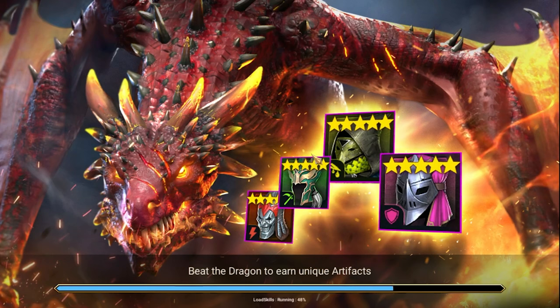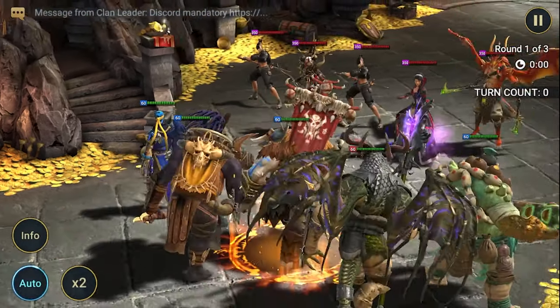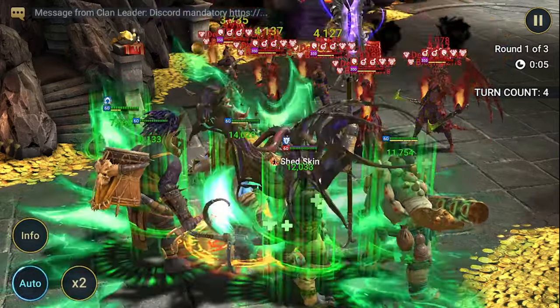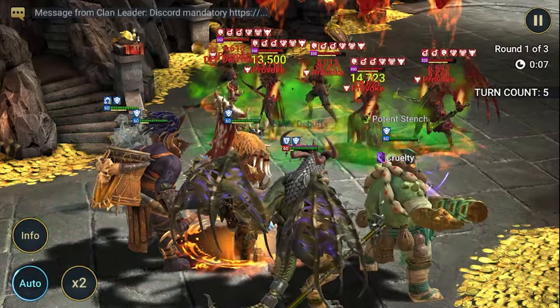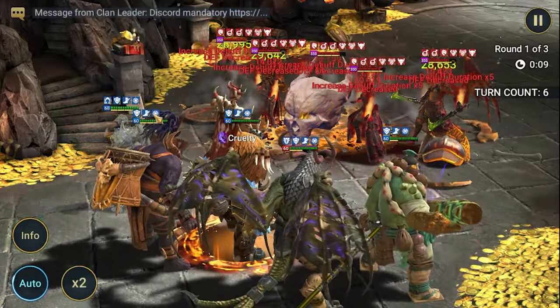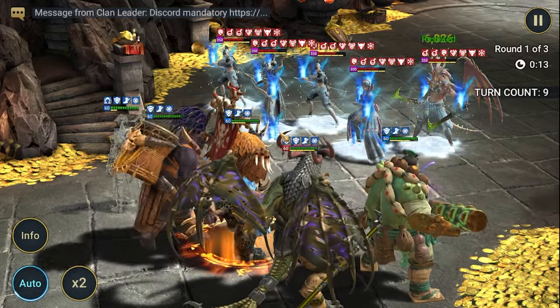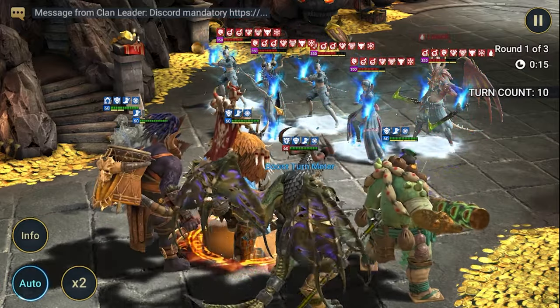We've got Wizuk together with Ugo, another Ogryn. So A3 from Wizuk will also give increased speed from the Ogryn bonus, and now we've got increased speed on our champions — that's an additional benefit.